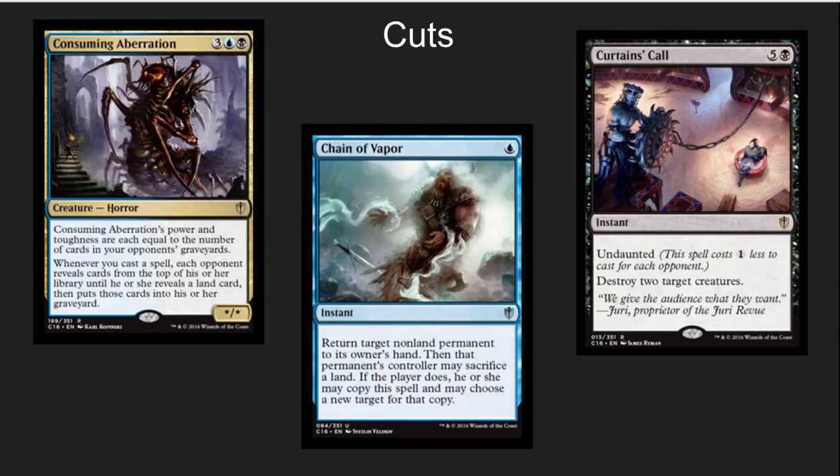Then you want to look at what to cut. I'm focusing on cutting higher casting cost, lower impact, and single-use cards. Curtains' Call is decent removal, but it's really for a giant game — there is better removal out there. Chains of Vapor can really come back and bite you. Consuming Aberration is a casual favorite, but unless you have a way to fling it or get it through — maybe give it fear or something — it often ends up getting chump blocked.